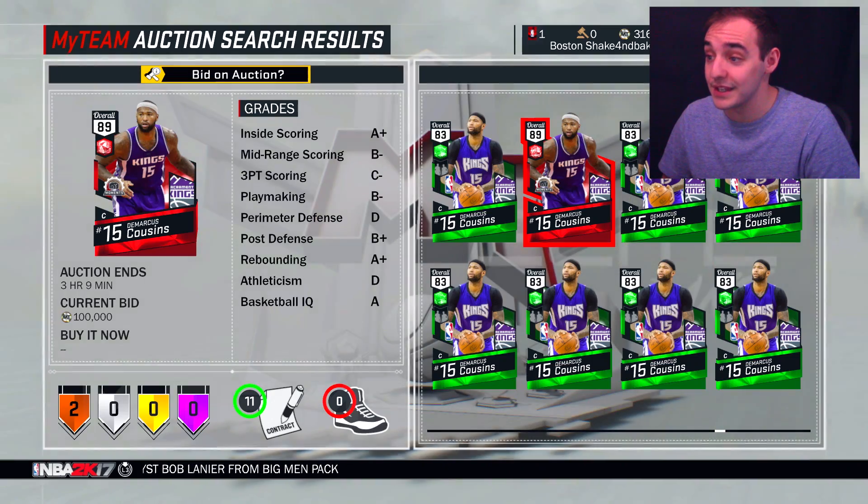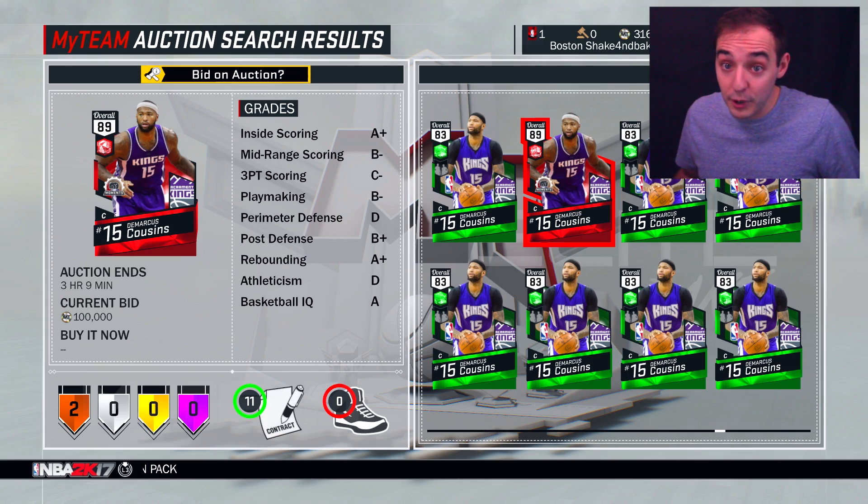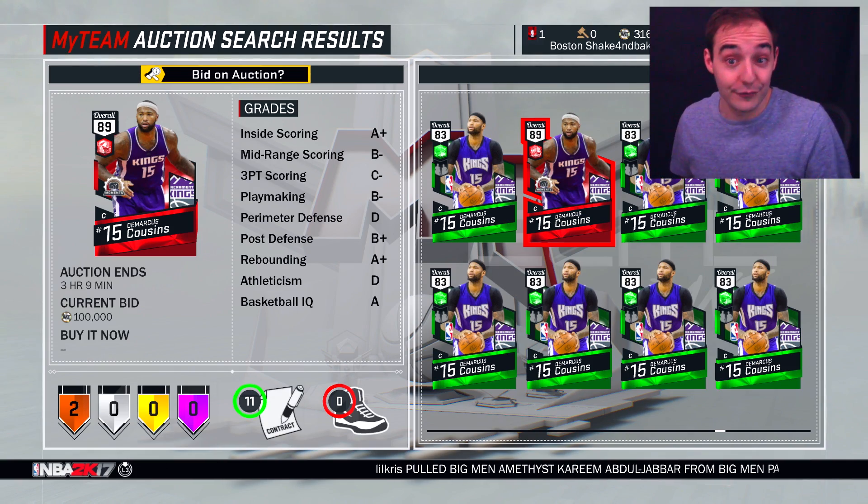That's a really good card. I like the improvements made to this Ruby Demarcus Cousins - that's definitely worth picking up. Obviously not for 100,000 MT, but if we pull him in a pack, might have to use him a bit and then sell him for 100k.